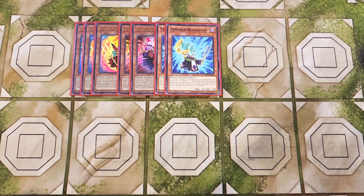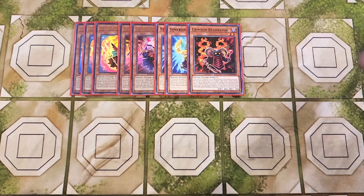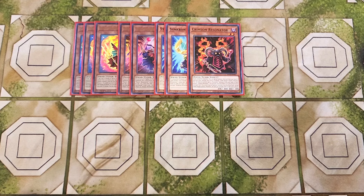We then play a single copy of Crimson Resonator. You only really need a single copy of this card for combo, but it's a really good one-off in the deck because if you control no monsters, you can special summon this card from your hand. And if the only other monster you control is exactly one Dark Dragon Synchro monster, you can special summon up to two Resonator monsters from your hand or deck to your side of the field, except Crimson Resonator, which is going to help you go in for a lot of different synchro plays.